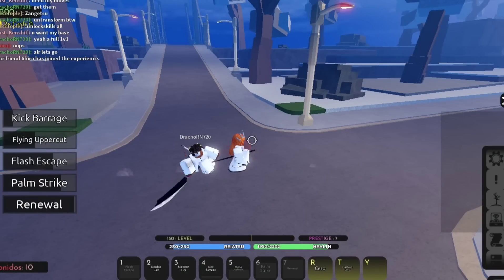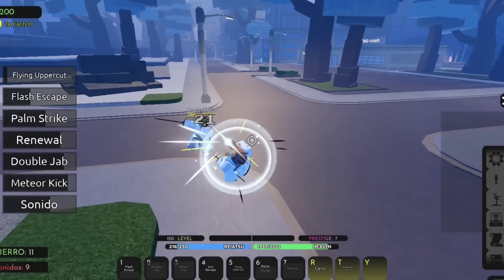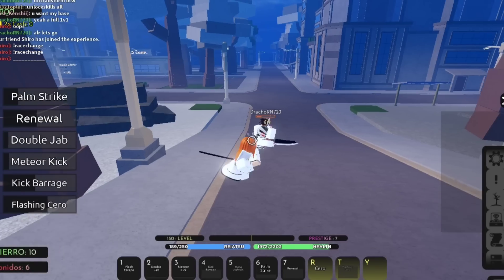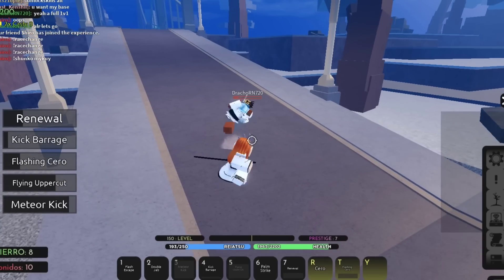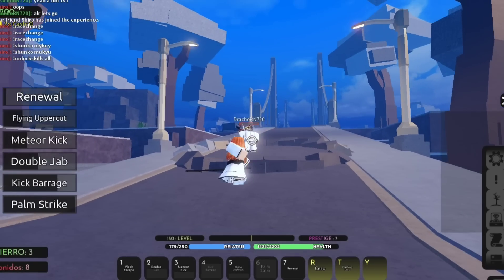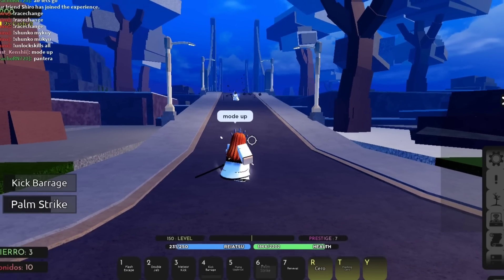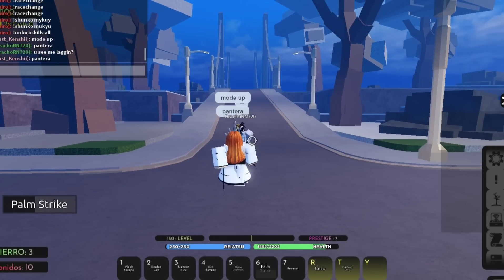If you're a Hakata main with Pantera, that's really good — you're built different. I know a few people who main Pantera and are Hakata mains, and it will work really well. Tell me your thoughts on Pantera's rework in the comments below. I think this is the best thing that came out in this update. Shinso Bankai is cool, the Shunkos are cool, but Pantera is way better. Roar was already strong before, and they buffed the damage for Roar now, so it's even better.